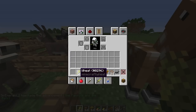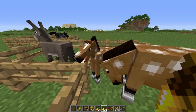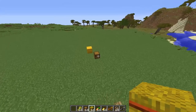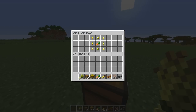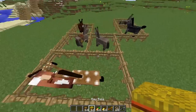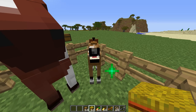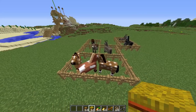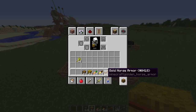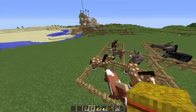You can actually grow these guys up really fast using either wheat, carrots, or golden carrots. You'll know it's eating if it opens its mouth and you can hear a little crunching sound whenever you're feeding it. But the fastest way to actually grow these guys up is by getting hay bales. To make a hay bale, it's just nine wheat in a crafting grid like this — use nine of them and that'll give you one hay bale. If you feed the baby horse about six hay bales, it grows up almost instantly. The rest of the things, like carrots, could take two stacks to grow up a horse. Hay bales are really, really good and definitely worth making.